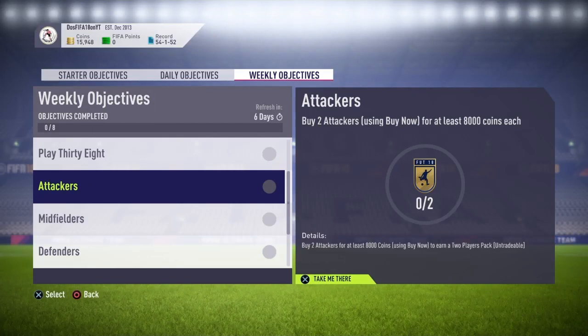Welcome back to a brand new video. In this video, I'm going to be showing you guys how you can get three two-player packs to try and pack yourselves a Team of the Year for under 1,000 coins from the new weekly objectives that EA did drop.